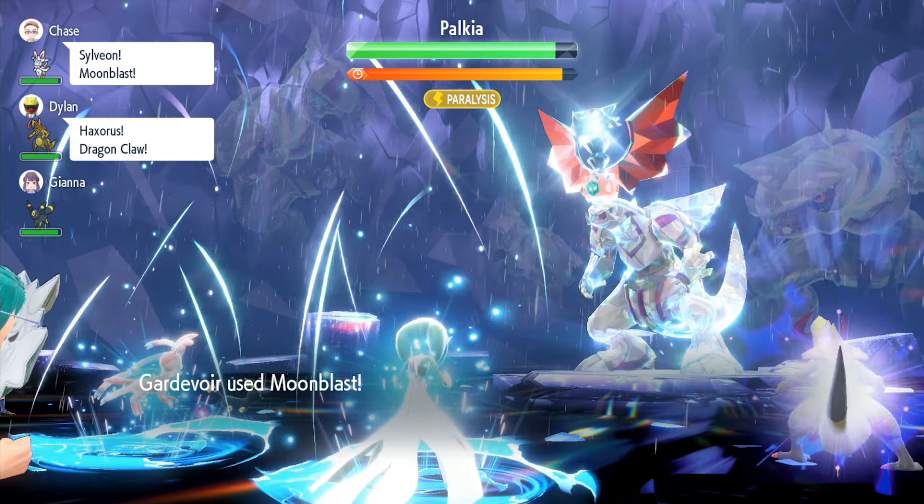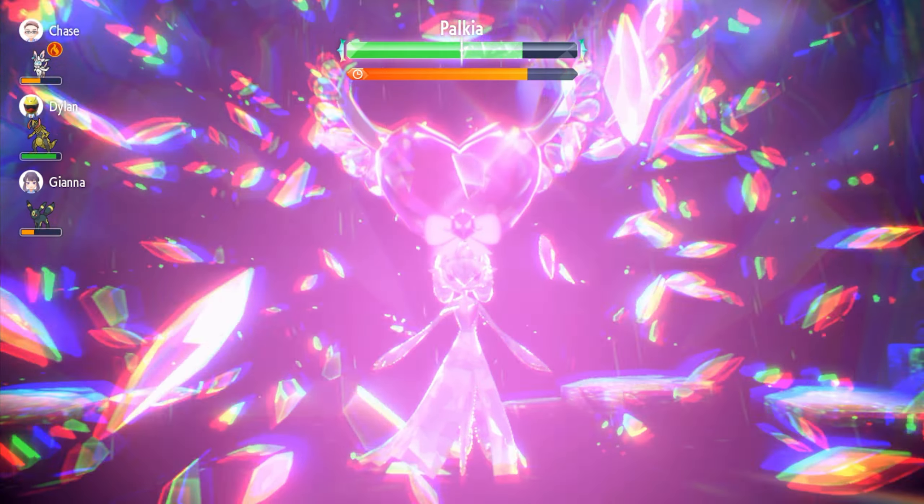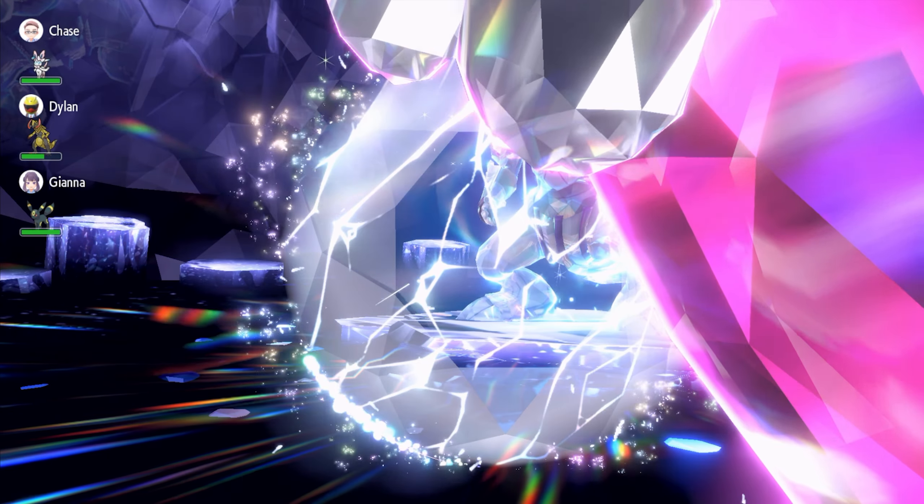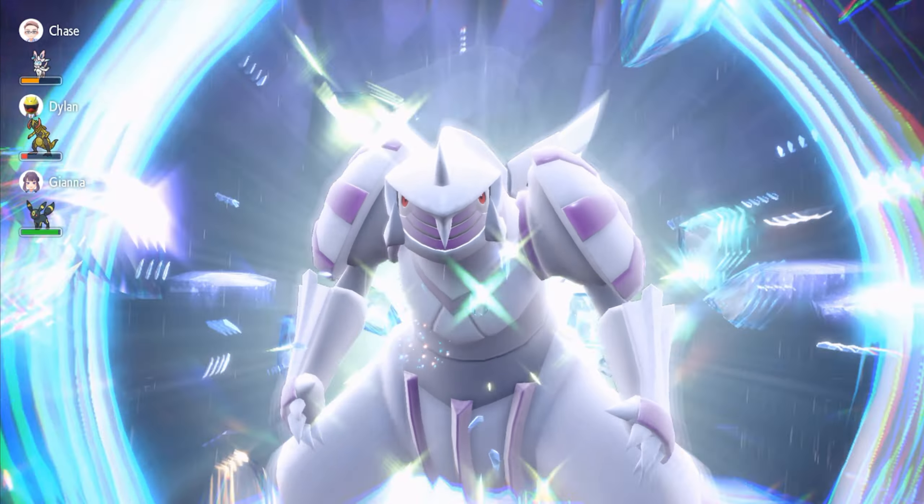For Palkia, all you're going to need to do is spam Moonblast until it pops its shield. Terastalize as soon as possible, just like with Dialga. Spam Draining Kiss until Palkia's shield breaks, and then once the shield breaks, alternate between Moonblast and Draining Kiss, or just spam Draining Kiss again until Palkia dies.